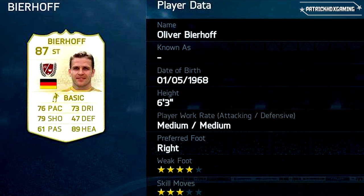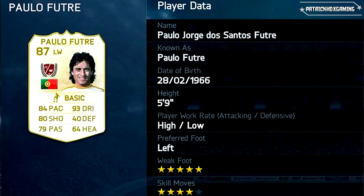Then we got Oliver Bierhoff — the player who scored the first-ever golden goal, now out of football. Have a look at his ratings — not the fastest as a striker at 76, but a beast at headers with 89. Also 79 in shooting, so he could be a good finisher. We will see.